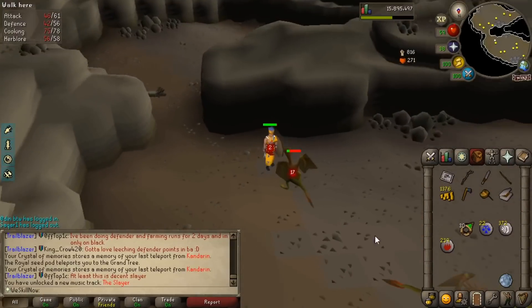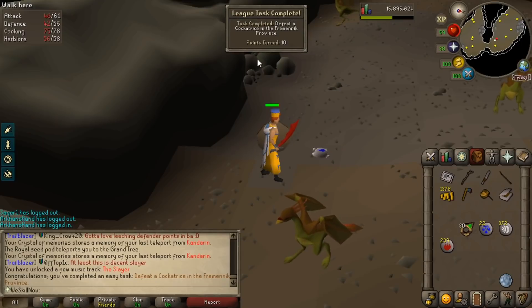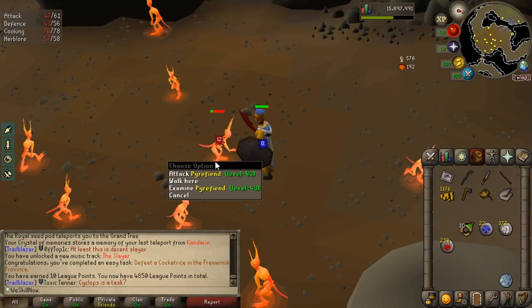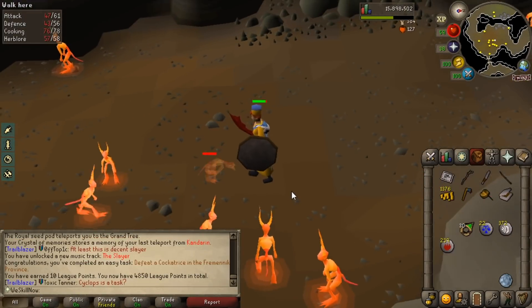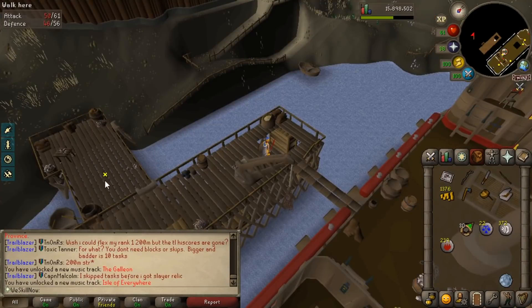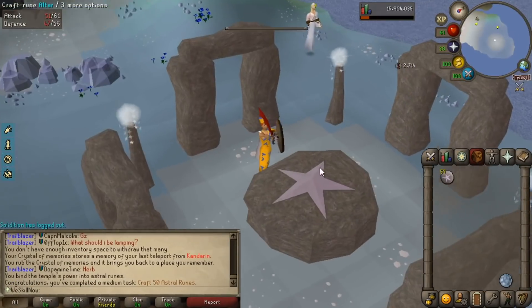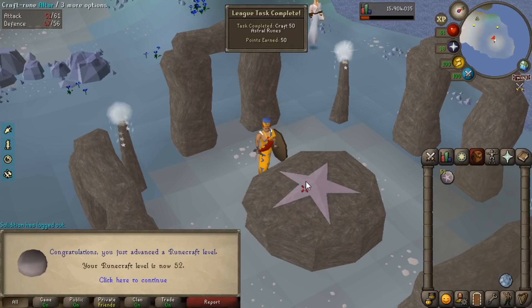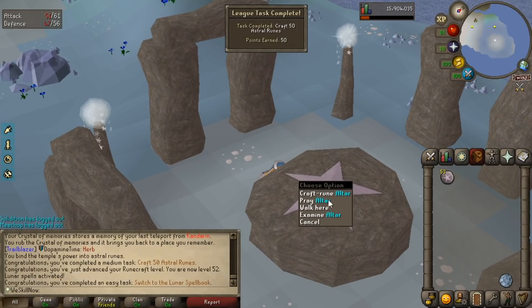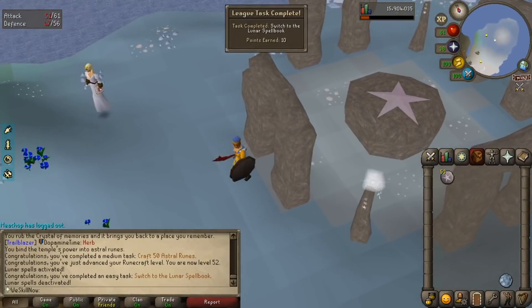Now I'm just going to grab whatever tasks I see. Kill a Cockatrice — worth 10 points. Kill a Pyre Fiend — another one. Here's another couple of points. There are a few tasks over here on Lunar Isle, so I decided to come on over. Craft 50 Astral Runes is worth 50 points, and switch to the Lunar Spellbook is worth another 10. I'm going to re-switch again here — 10 more points. Nice.